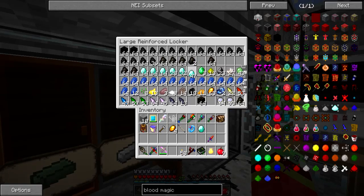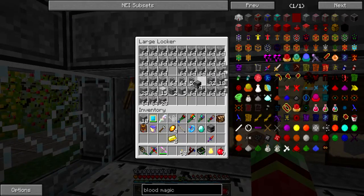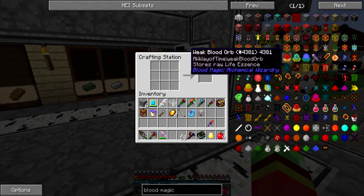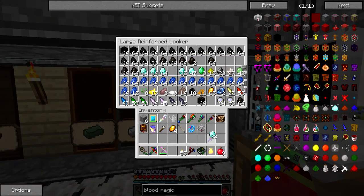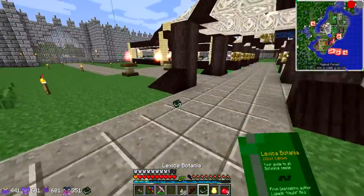The blood altar goes for one diamond, two pieces of gold, some stone, and a furnace. And surprisingly, I already have all of that stuff. To go with that, I will also need to get myself a weak blood orb, which requires a diamond. I also want to make something that will help me get along, but I will do that later.